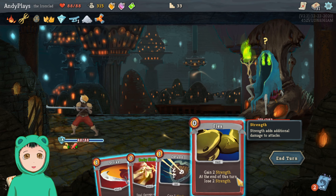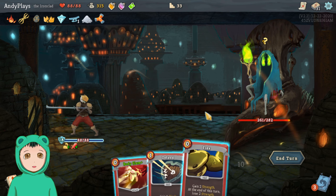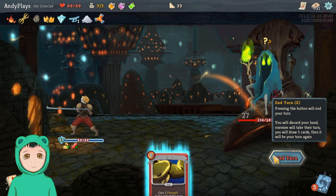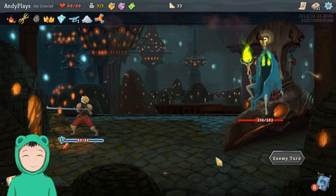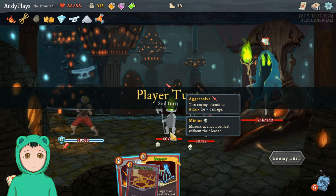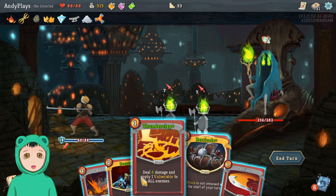And then I guess we'll play every card besides the Flex. Maybe I should play the Flex but I don't know. We'll do Body Slam — oh, that's a lot of minions. Torch Heads.